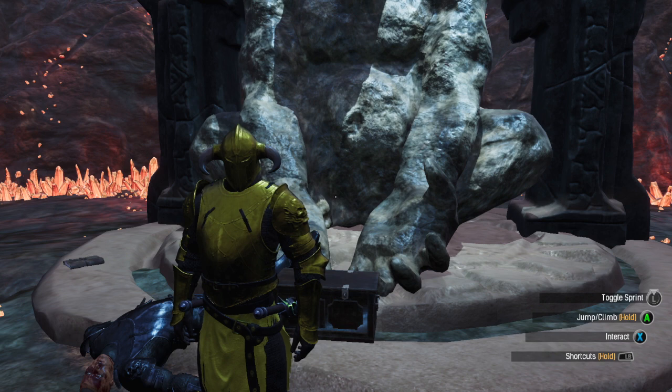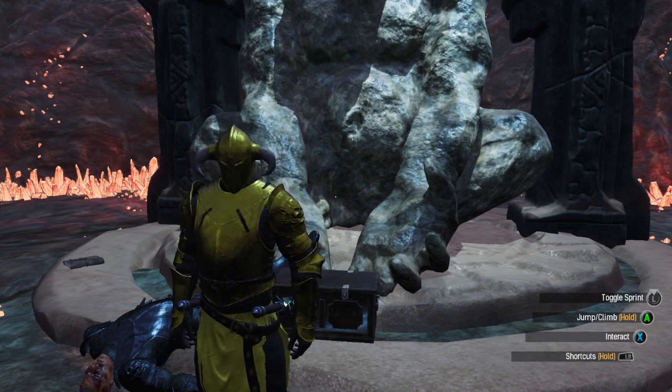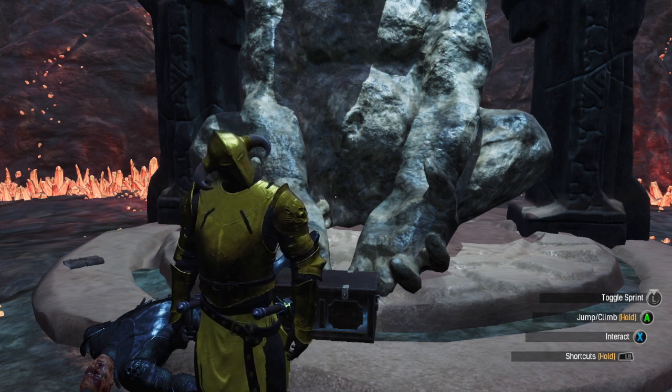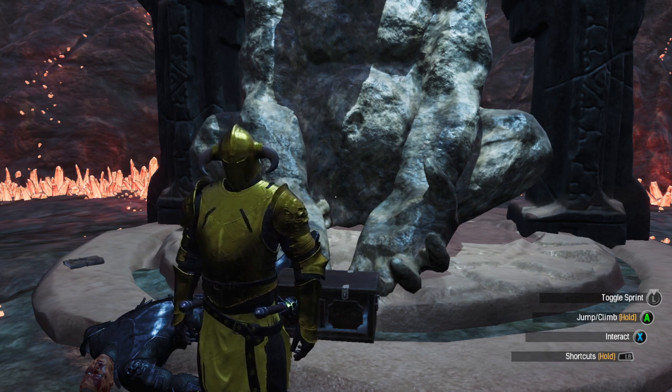You'll see on the end screen next to my character's head where the King Scourge is located, and also where you can get the Silent Legion armor. If you want me to make a video on how to get the Yeti as a pet, let me know in the comments. That's it, see ya!